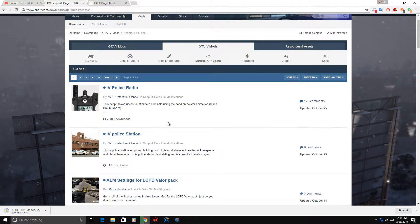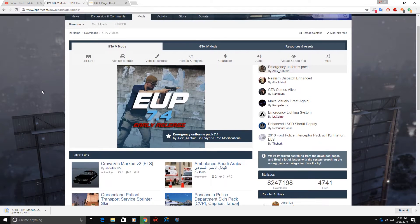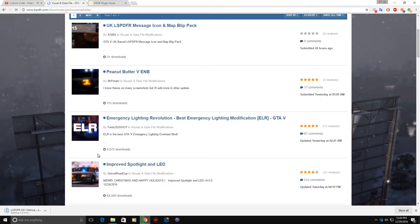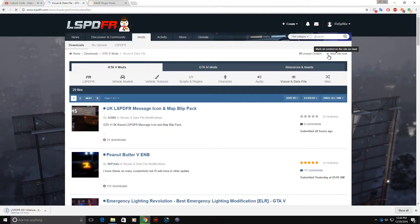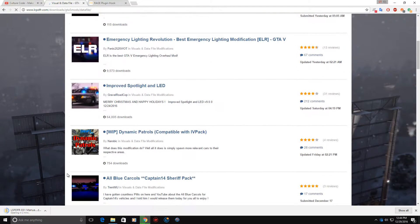And Police Helper too. I believe this is the police radio from GTA 5. Anyway, we've still got three minutes left so we can keep going over mods. Visual V is a must-have here. I think it's on GTA5Mods.com, so I'm not going to go over there, but I use Visual V.